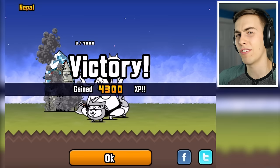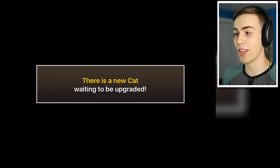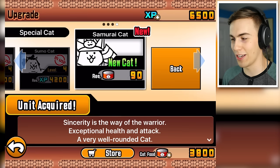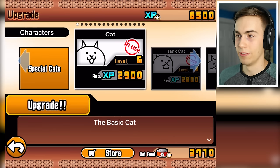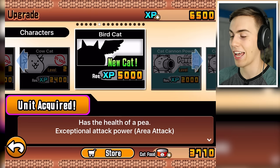Cats are actually lactose intolerant, but in this mythical world where cats can be whatever the hell they want, they're not lactose intolerant. Milkshakes for all the cats! There is a new cat waiting to be upgraded — it is a samurai cat. Requires 90 cans of cat food. I only got 3,800, but I'll do it anyway. Now we have a samurai cat. Also, there is a bird cat. I feel like he's probably going to cost so much that I can't use him. I need to be able to get my levels up and I don't know how to do that.